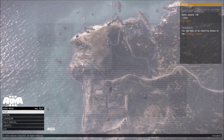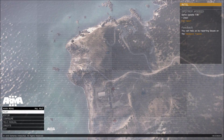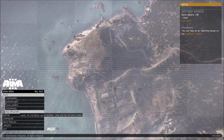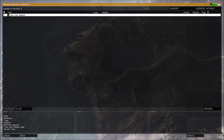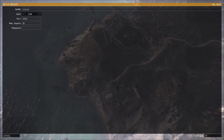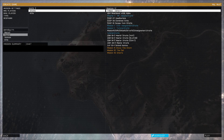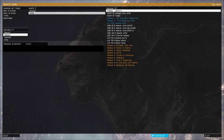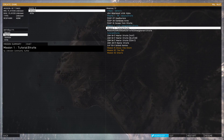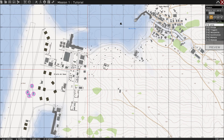Hello guys, DKWolf here again and we are here with the second tutorial. This tutorial is about making tasks in your mission and making sure that they are shown on your map or on your screen. First of all you need to reopen your mission. You start a server like you always do, name it whatever you want. Select the island you made your mission on — I need to select Stratus, then go to my mission one tutorial. Click on edit and here we go.